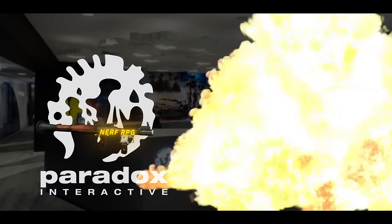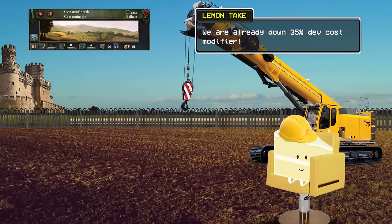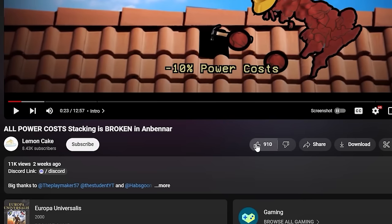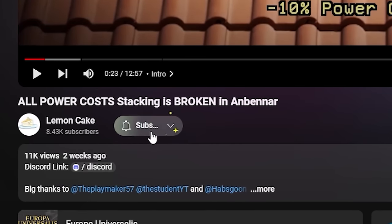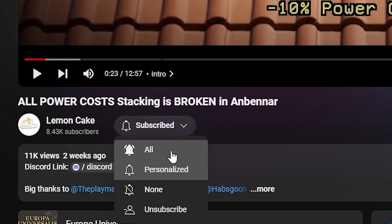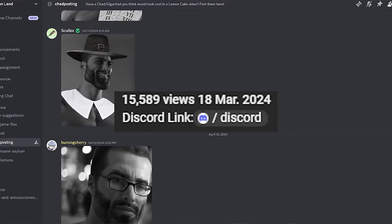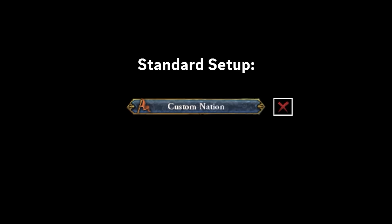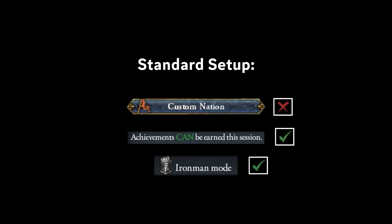As such, compared to what Florio already had in his run back in the day, we are already down 35% dev cost modifier. Regardless, today we try and we hope to succeed. Before we get into the video, a like would be appreciated, a subscription would be amazing, and if you want to chat with me in a more casual sense, I spend too much time on Discord, so go click the link in the description to join that. Standard setup — no custom nations, achievement compatible, Ironman compatible. Let's go.